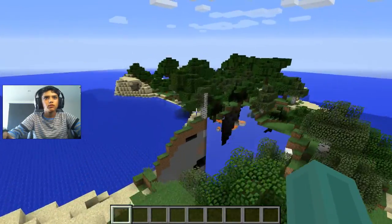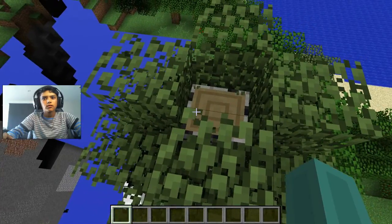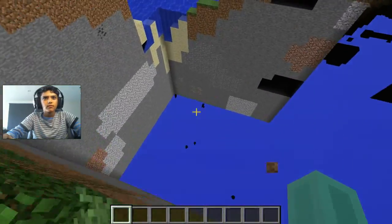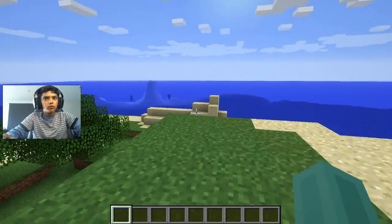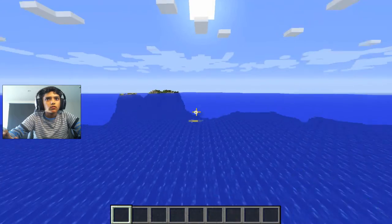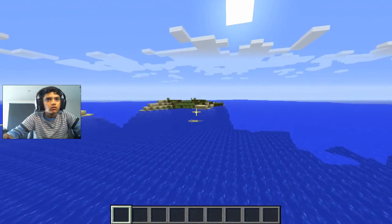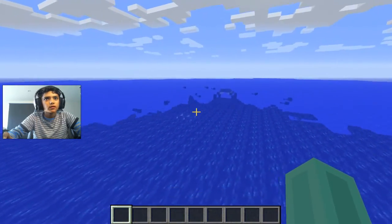Okay, we spawned in on an island — that's not good enough. Oh look, I see creepers, so there must be a cave underneath there. Let's go look for a cliff. Actually, we can just make one — how about we do that on an island that isn't like that.